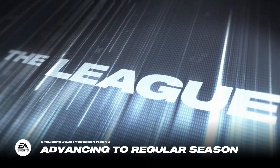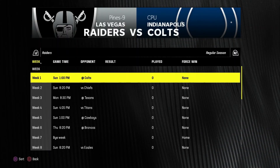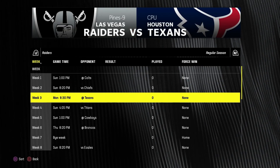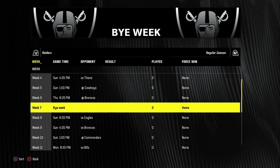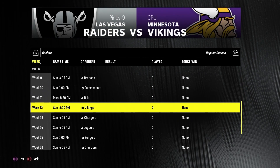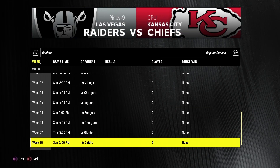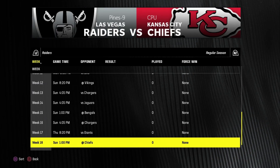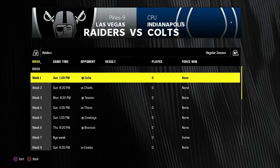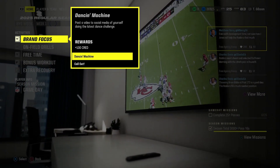Welcome to season number three. Let's take a look at the team schedule. We start off with the Colts and the Chiefs — that'll be the first episode. Then the Texans, Titans, Cowboys, Broncos, bye week in week 7, Eagles, Broncos again, Commanders, Bills, Vikings, Chargers, Jags, Bengals, Chargers, Giants, Chiefs. At least they ended the season with a divisional matchup. I'll get through these activities and we'll get started in season number three.